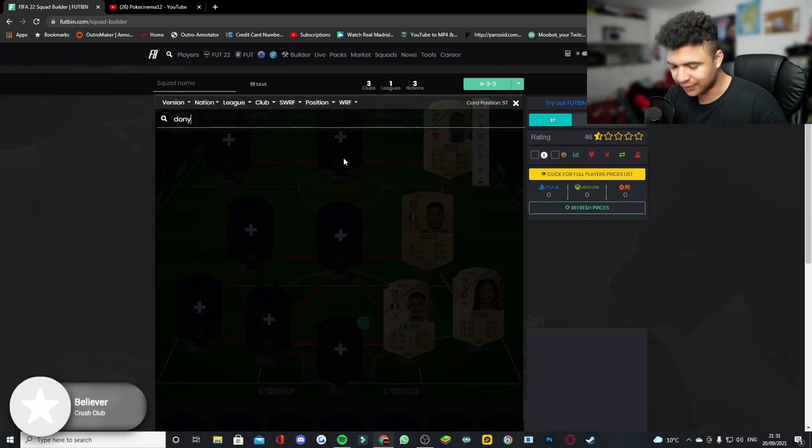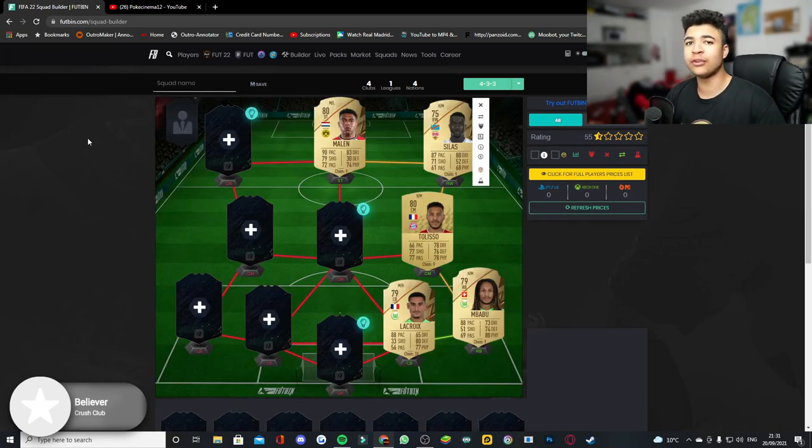Next is Doniel Maling, who literally sold for 2800 coins — Bateson actually bought him for 2800 coins on stream. That is so cheap for this card. I think this card should be worth 6k in my opinion, but at 2800 it's an absolute bargain.